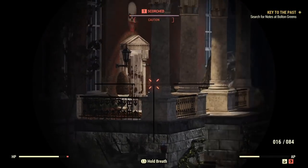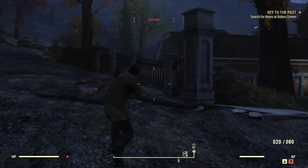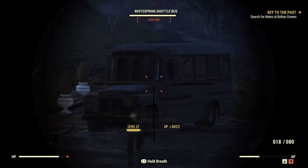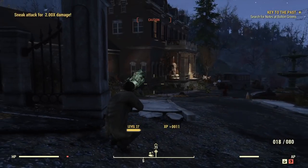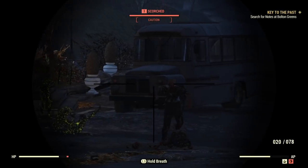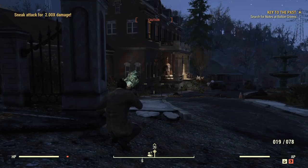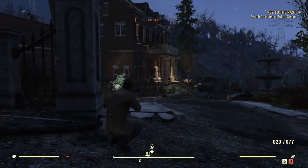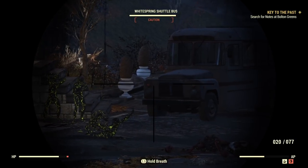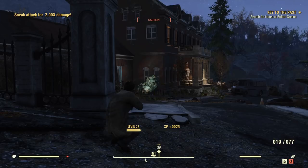Off to Bolton Greens to search for some notes. Bolton Greens is like a big house-type place - again it's full of low-level scorched so not too bad in terms of effort to infiltrate. I chilled out here for a while and let them all come out one by one. I'm most comfortable taking out opponents from a distance, although every once in a while I do equip the shotgun and get close and personal.